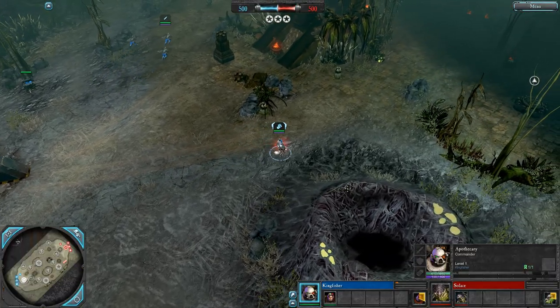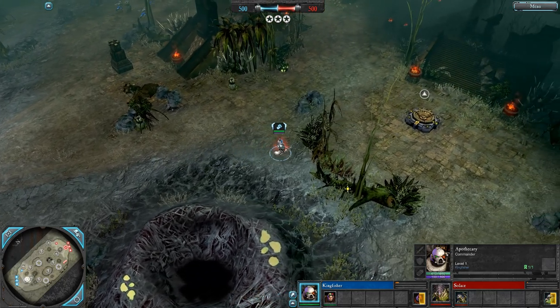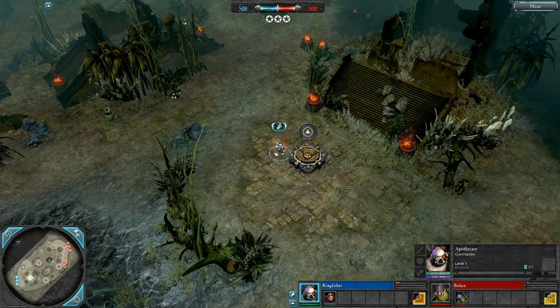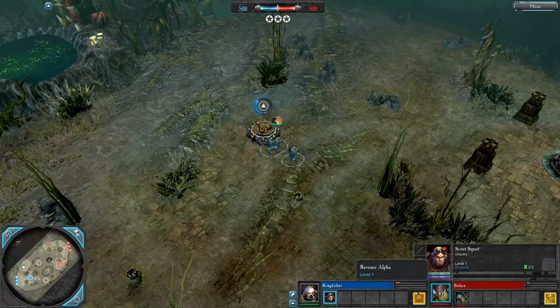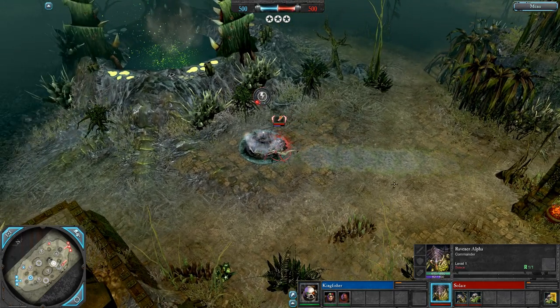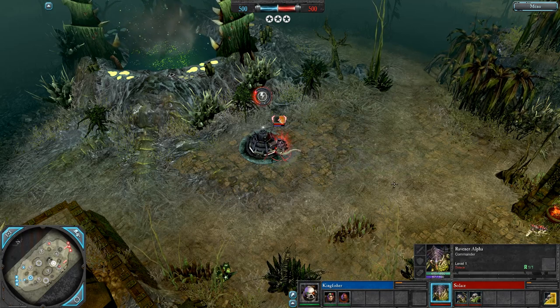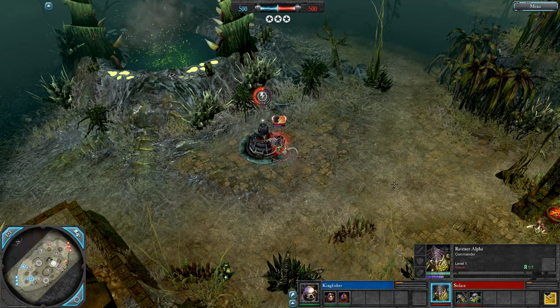Have you ever had those moments where you just want a little bit of lo-fi Dawn of War 2? Well you're gonna get some. We've got the apothecary being played by Kingfisher on the blue side, but on the red side that apothecary is gonna have to fight — it's a weird word to say — it's gonna have to fight the ravenor alpha of Solace.